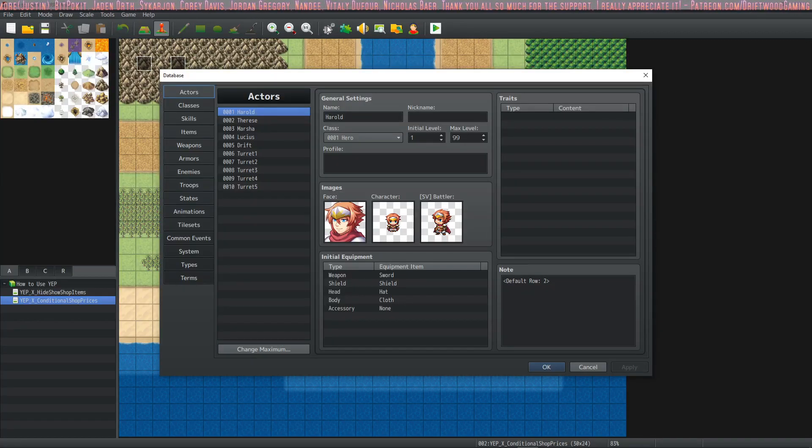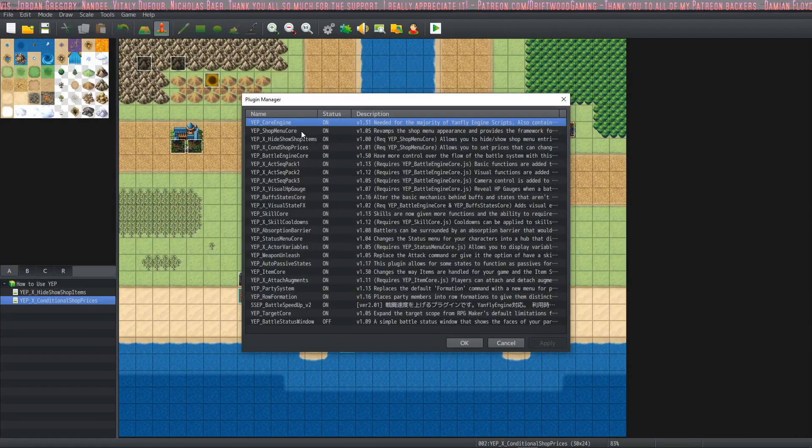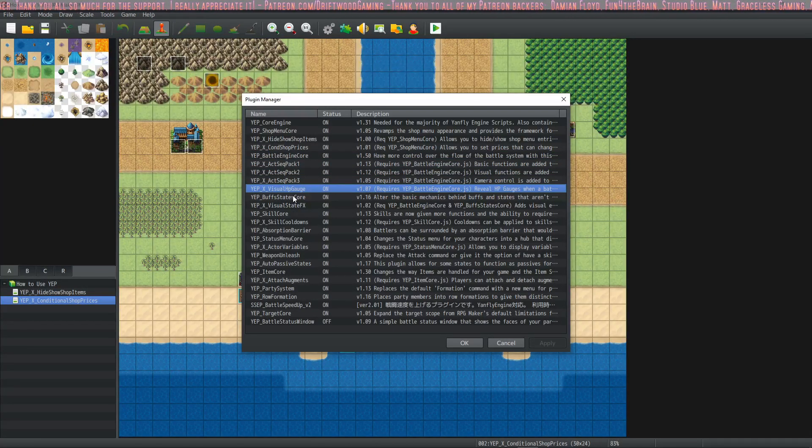If you want to create something like that, let's go over how you would do that. We're going to need a few plugins: the core engine, the battle engine core action sequence packs — helpful but not necessarily required. I was using HP gauges, which I personally like, but you don't have to. Required for this will probably be Buff States Core for the states. Visual State Effects makes it so you can see the states better — I like this plugin for this but you don't necessarily need it.